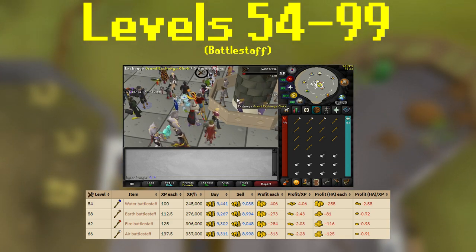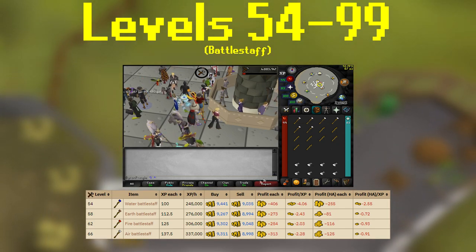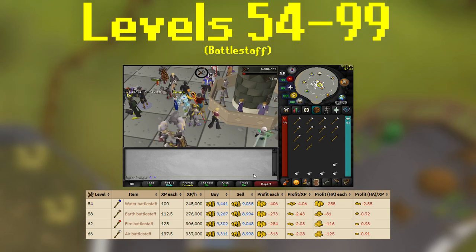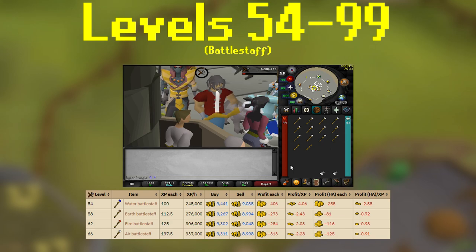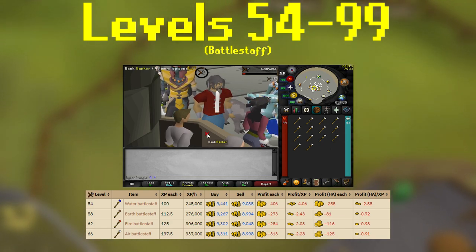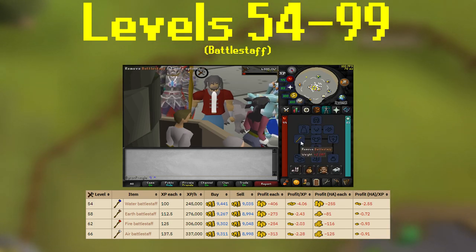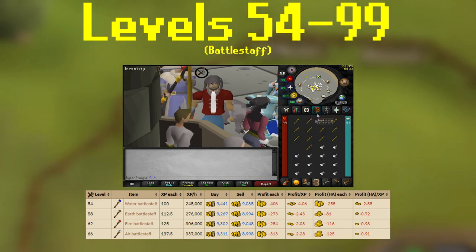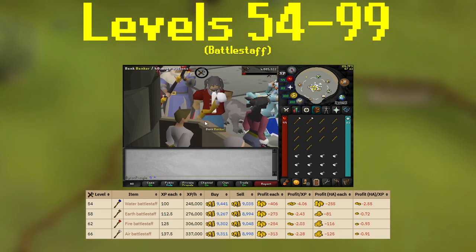At 58 you can switch to earth battle staffs, 62 you can switch to fire, and 66 you can switch to air. If you don't want to switch to air, because they are a little more money than fire, you can just do fire all the way to 99 — but that's up to you if you want to do a little more research to see what is best for you. To go from 66 to 99 using air battle staffs, based off of the current prices, it will cost you around 30 million GP.